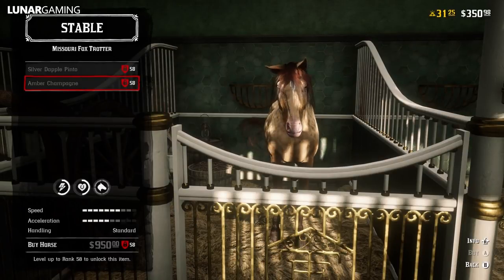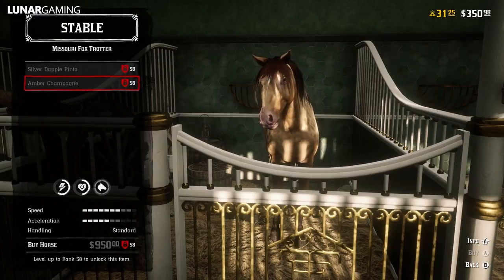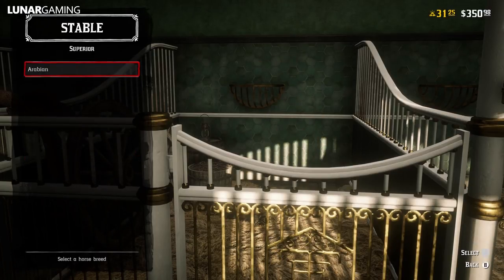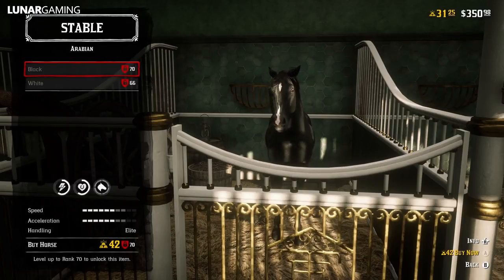Hello guys, it's me Lunar and welcome back to another Red Dead Online video. In this video I'm going to be comparing the Missouri Foxtrotter and the Black Arabian, the two supposed best horses in Red Dead Online and there's some argument as to which one is best. One costs $950, the other 44 gold bars, so in theory the Black Arabian should be better with it costing more money, especially as you can pay real life money to purchase it. So is it actually worth the cost? We will find out.